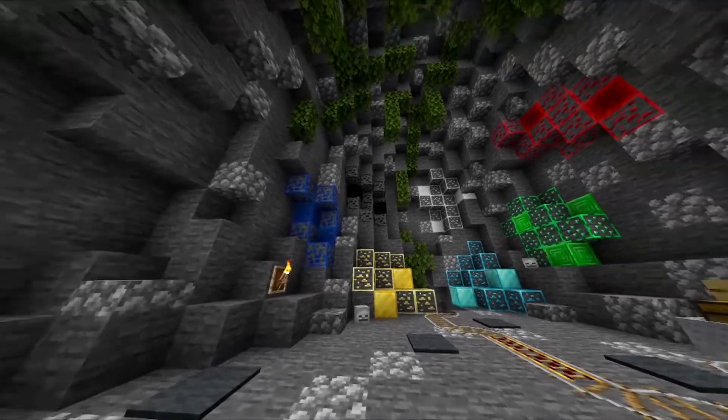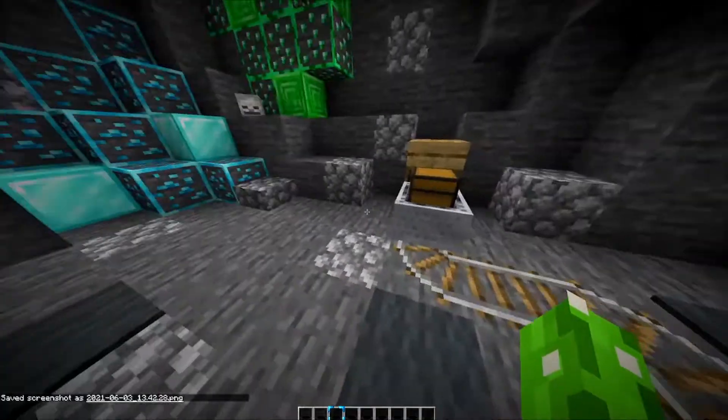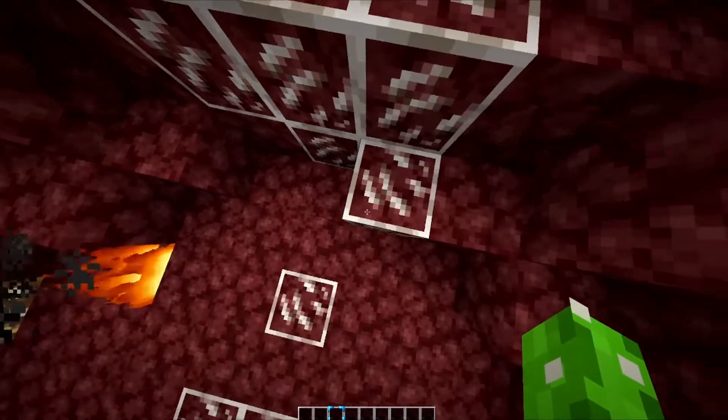My personal favorite thing to add into a texture pack: the lines around the ores. Look at them. I accidentally took a screenshot. We're gonna go check out the nether. Hey look — quartz is also surrounded.